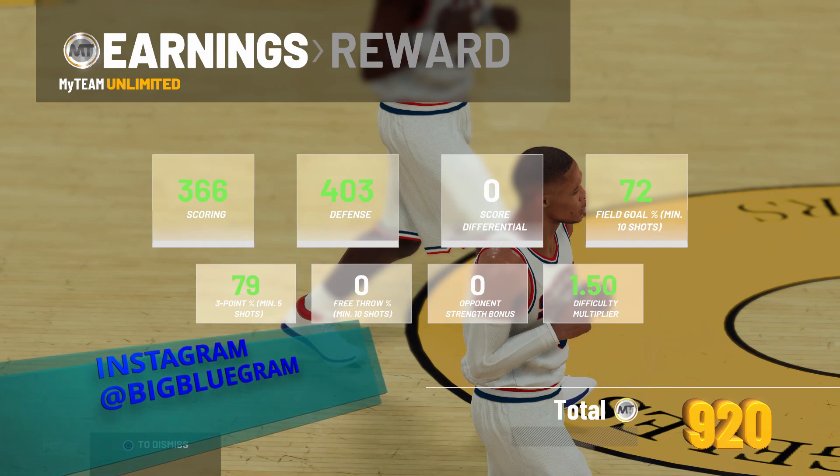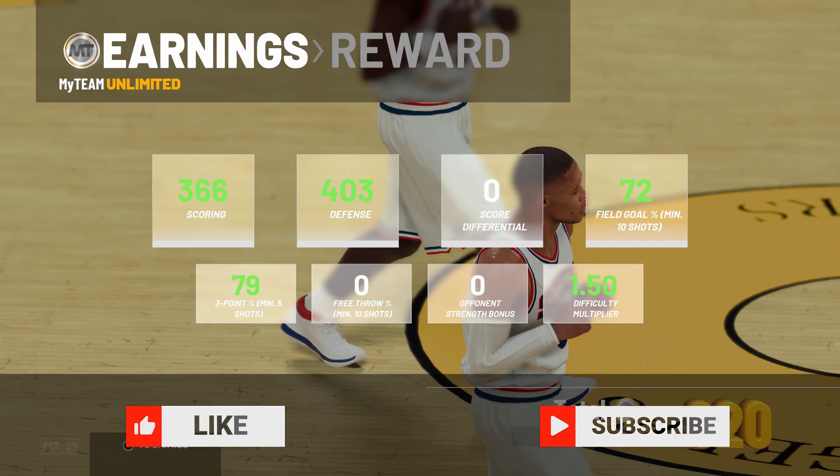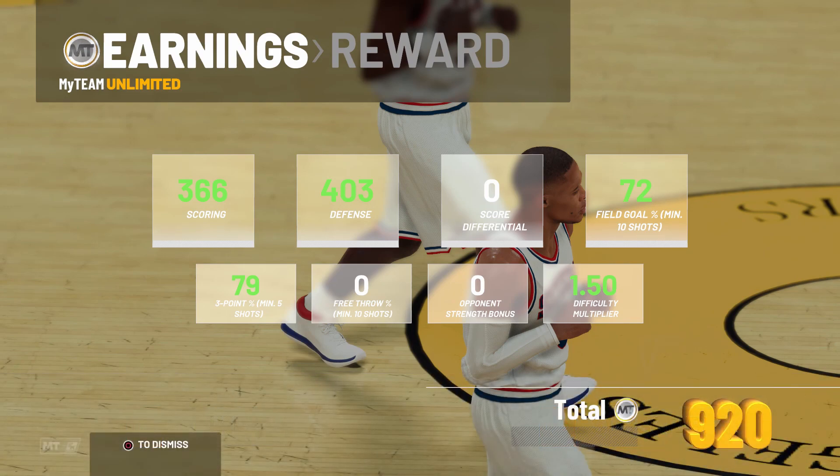In the next Unlimited video we're going to try running a cheese play every single time and see how that goes. The ultimate goal is to get that 12-0 and get that GOAT Oscar Robertson — we'll see if we can do it. If you did enjoy and are looking forward to more, please leave a like and subscribe to the Big Blue Baller Buckets YouTube channel, and check out these other videos for more NBA 2K20 My Team gameplay. To all my Big Blue Ballers out there, let's get that bread — I'll see you all on the next one.